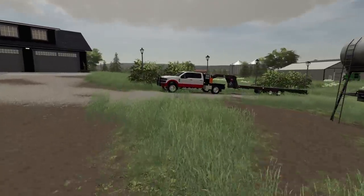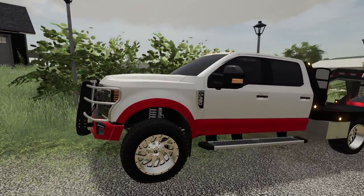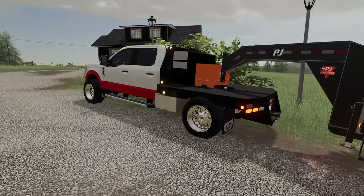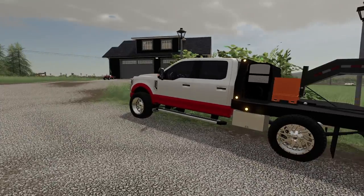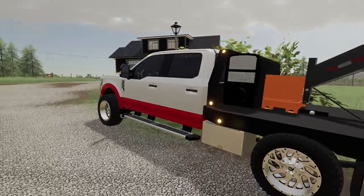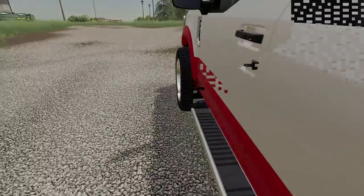You guys probably don't know — I did end up picking up this Ford F-350 here. It's a flatbed. It's got a toolbox, it's got a welder, a generator, beautiful fuel, rims and tires, a little bit of custom offset there.